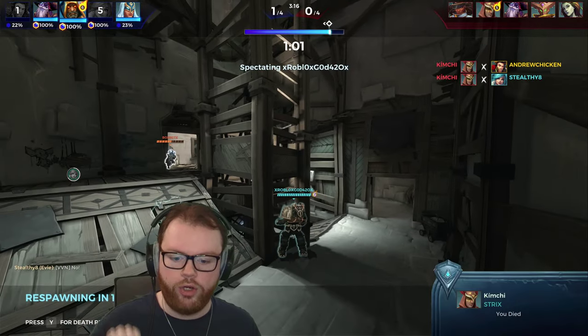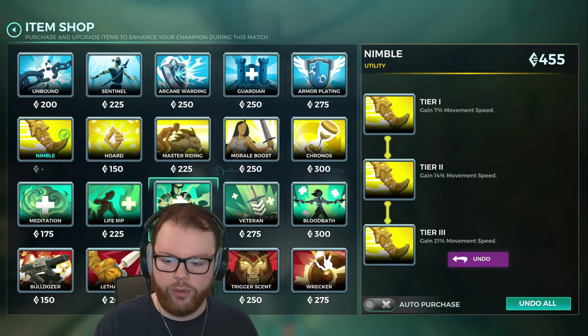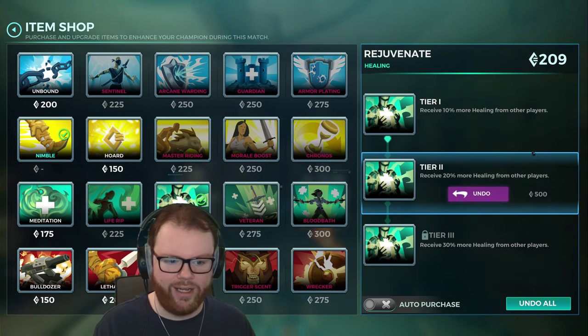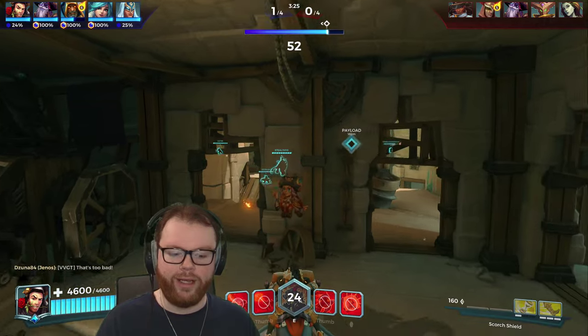Wow, Strix just got a quadruple — he's popping off. Let me do some more Nimble, and then some Kronos up next. The item store's bugging out, but we got some Kronos.